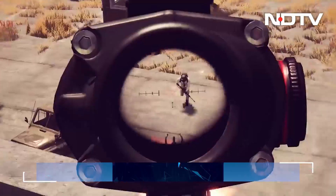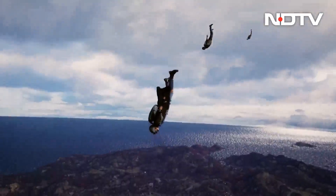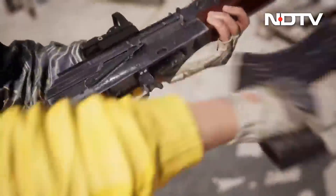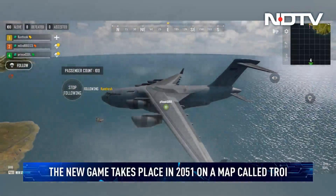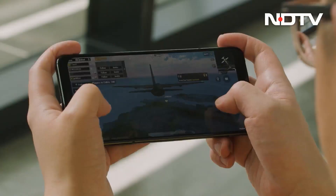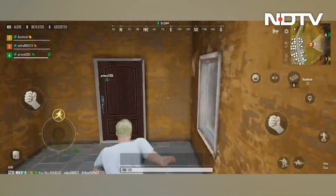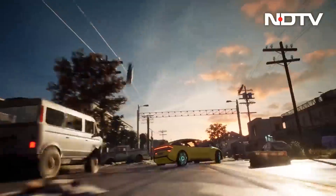Whether you play PUBG, Fortnite or Call of Duty, battle royale games are mostly the same. Players are usually dropped onto an island of some sort and tasked with coming out the winner. In PUBG New State, this remains true. But the main thing that has changed is the location, which takes place in 2051 on a map called Troy. Despite the new name and futuristic setting, Troy looks and feels a lot like any other battle royale map, with a variety of empty buildings, woodsy areas and much more to explore. While the map might not exactly look new, the elements are to an extent.